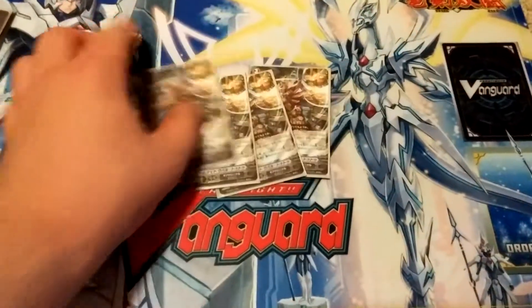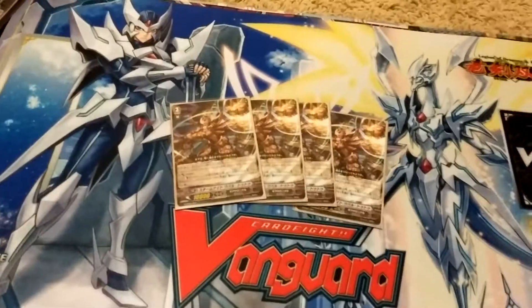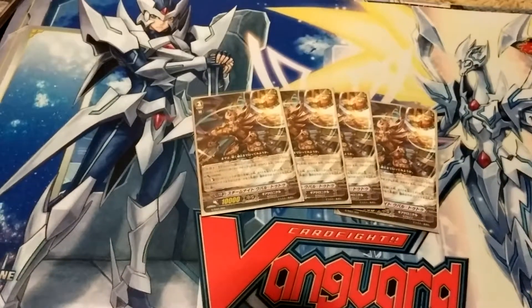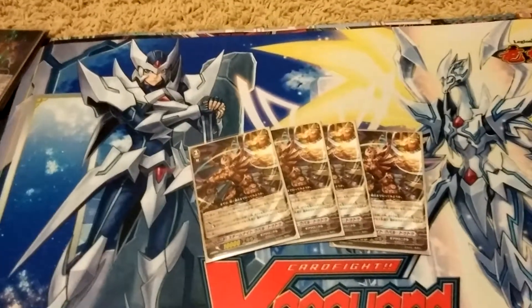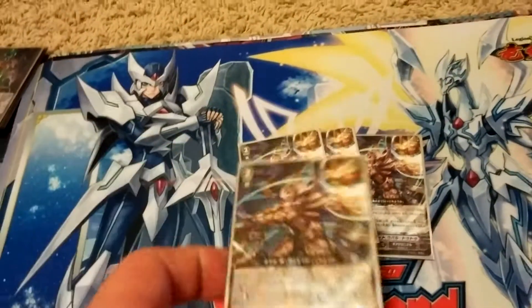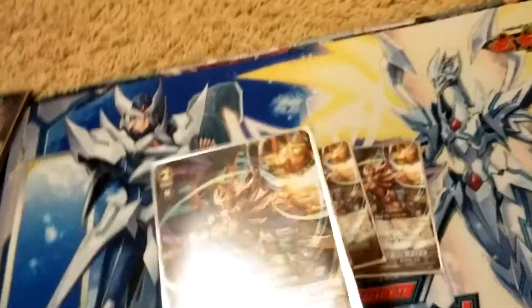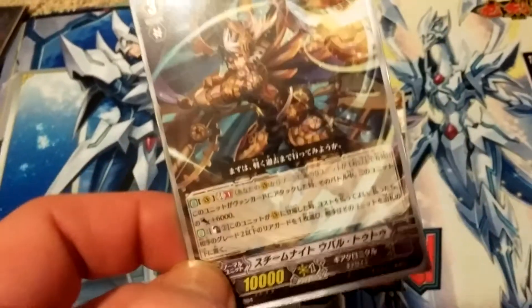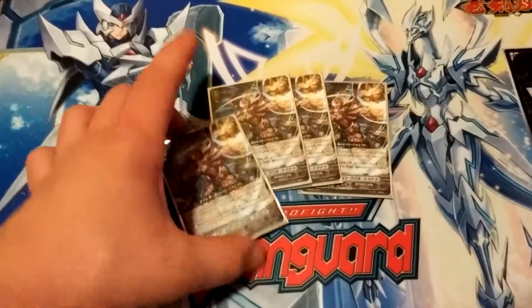For the other Grade 3s, these are almost definitely coming out. I'm liking Fate Wheel Dragon over the Legion option. This card's effect is Generation Break 1 — this card gets plus 6,000 to the end of battle, and it's Counter-Blast 2. When this card is placed on Vanguard, choose one of your opponent's Grade 2 or less rear guards and place it at the bottom of their deck.